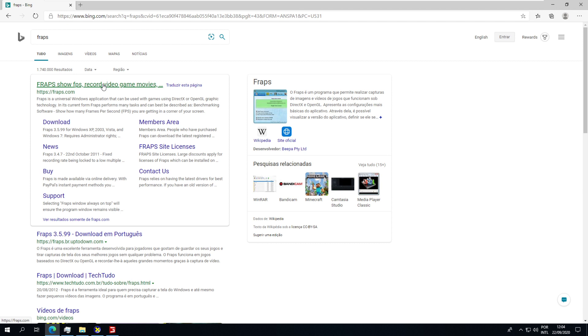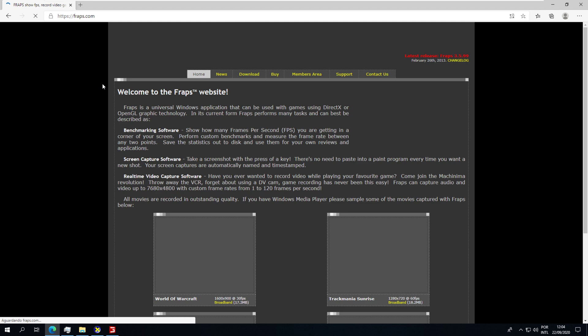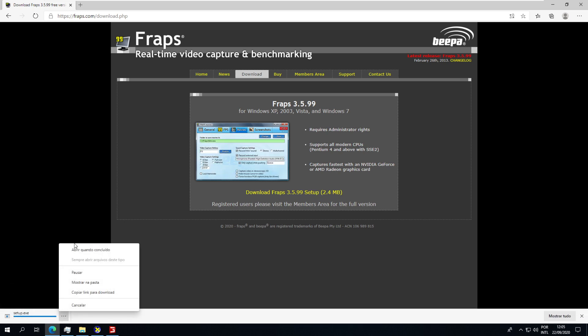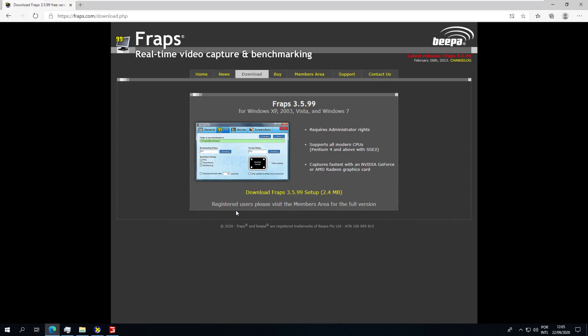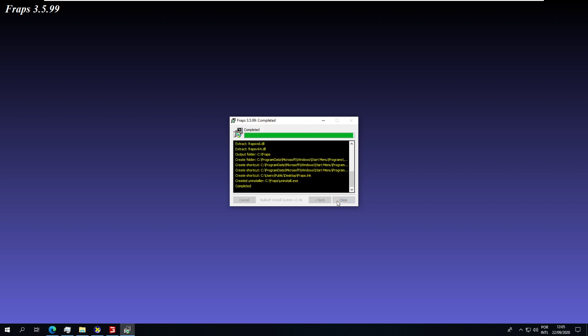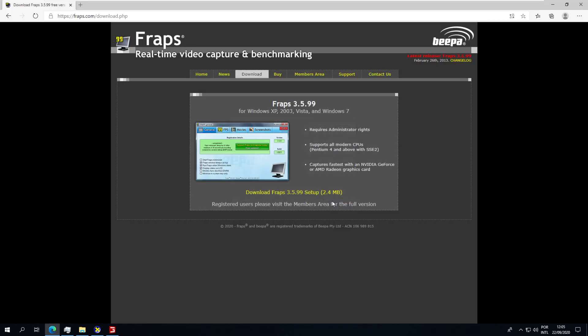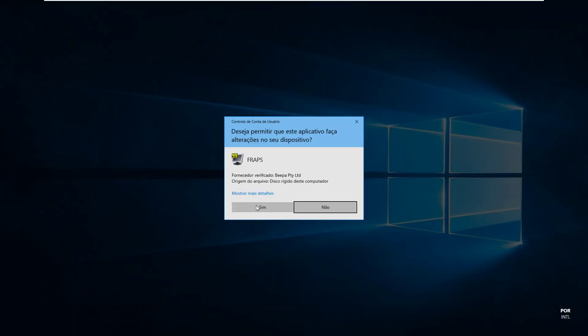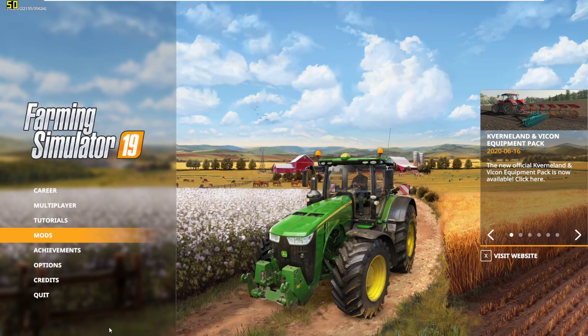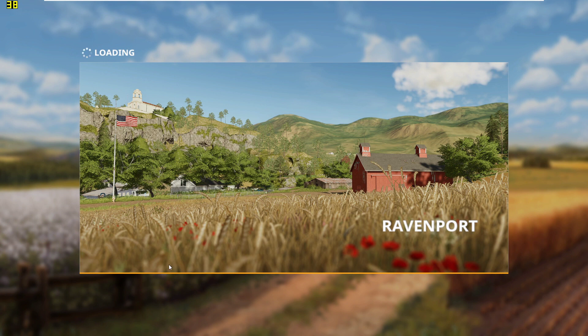In FRAPS: Show FPS, record video, game movies — I just want to show FPS. Downloading FRAPS, that should be quick. Real-time video capture and benchmarking — agree, just install it. There we go, that was quick. In the settings: enable FPS benchmark, hotkey F12, show overlay — don't hide overlay. Now our frame rate counter should show up.